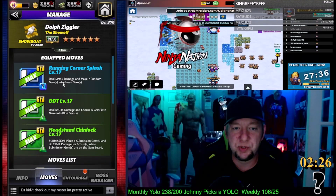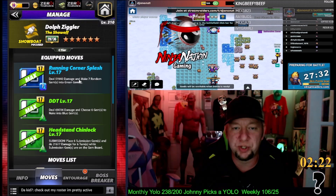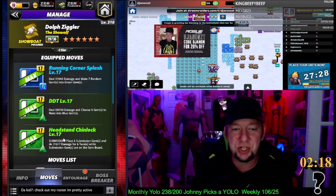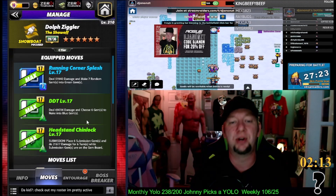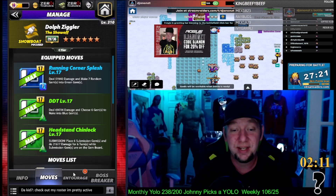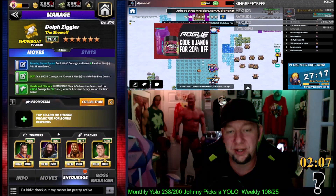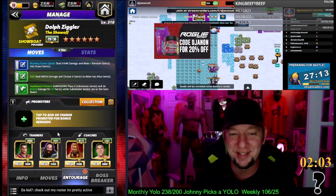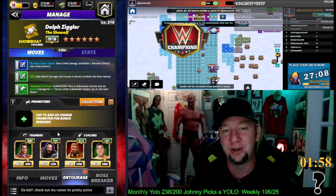That actually gives him something viable to work with now. Because you could choose blue, you also have the blue seven-charge running corner splash that makes seven random green gems. And the headstand chin lock — 11-charge green sub — plays six subjects and does 21,000 damage for six turns. So it can actually maybe work. We're going to pull our move point trainer and maybe use a prop to get started, because otherwise the damage would be much lower and the match cycle would take a long time.